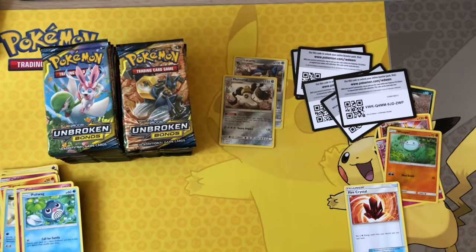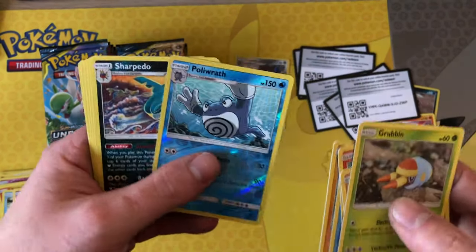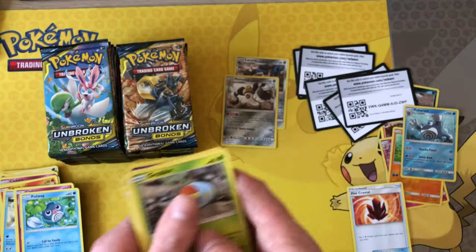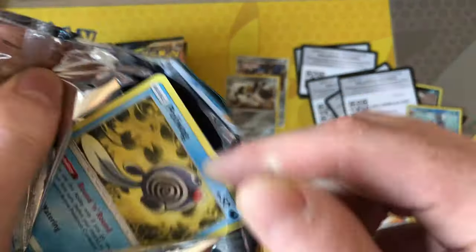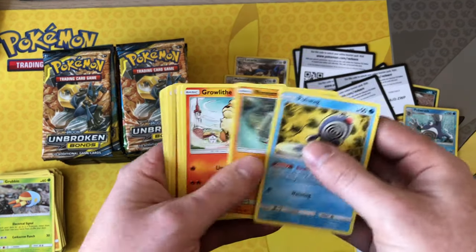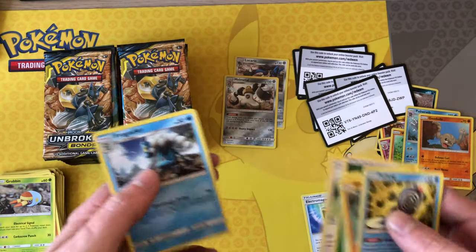Sorry about that — a message came up on the phone, wanted to get rid of it. Oh, Politoed reverse — I need that for the master set. Going back on green again — a Geodude reverse, and maybe that's alright to pull out.